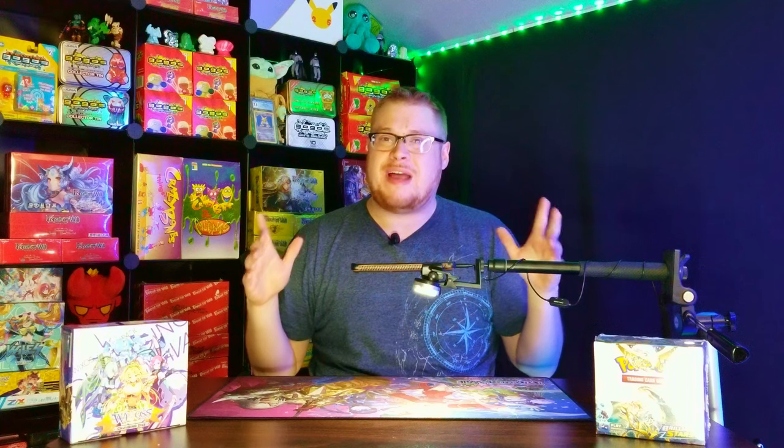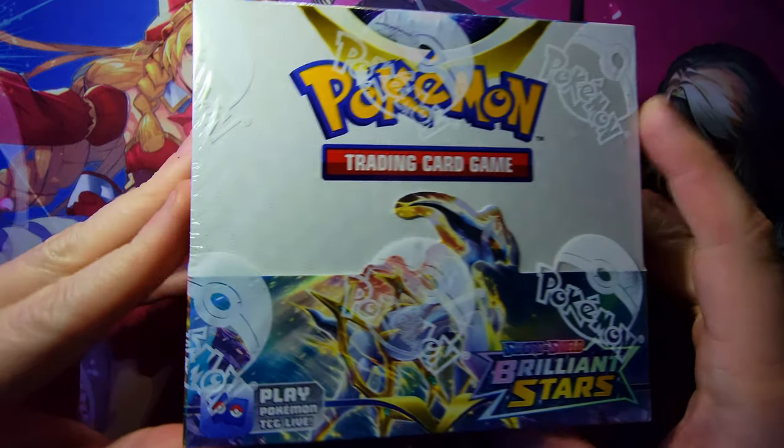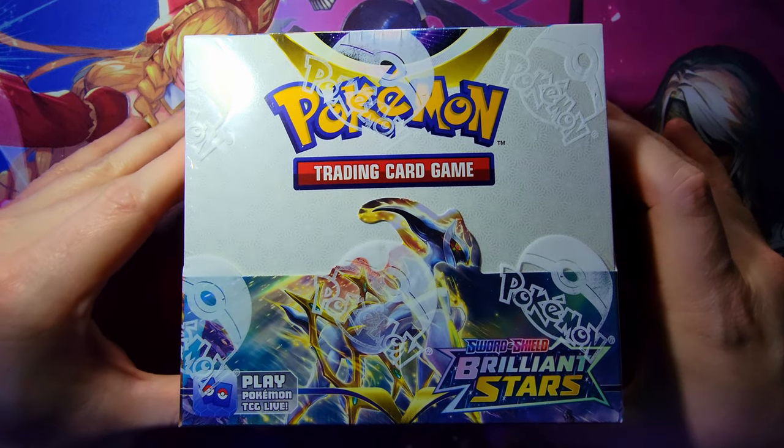Welcome back everybody, it's time to lock down another Sunday booster cracking. Today we're jumping into some Pokemon — we just had the release of Brilliant Stars and this set looks awesome. There are so many cool cards to find, including the Trainer Gallery, which is a subset of awesome trainer cards mixed with their Pokemon, and a bunch of really awesome full art trainers, Charizard, and Arceus. It's gonna be so much fun to open this and see what we can get.